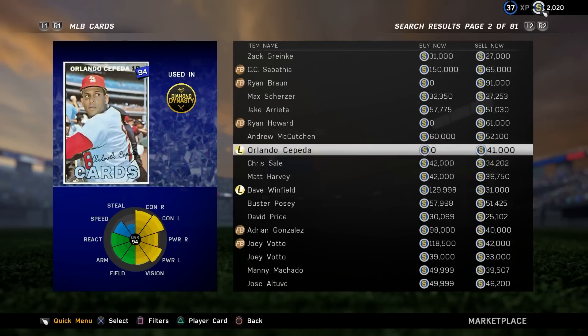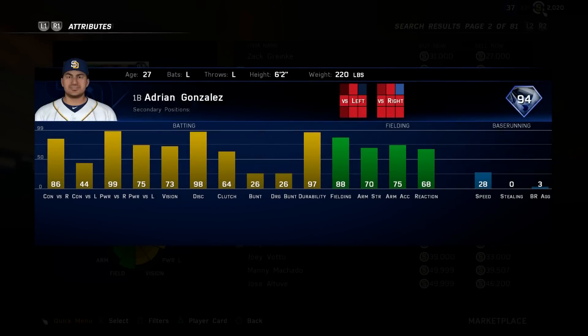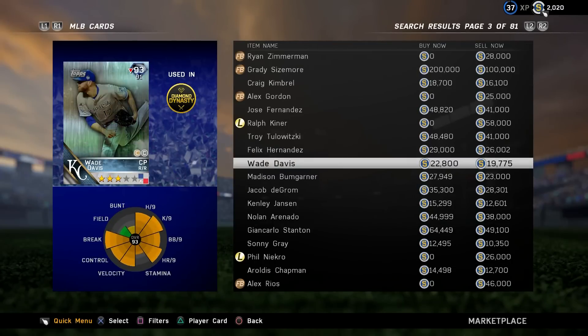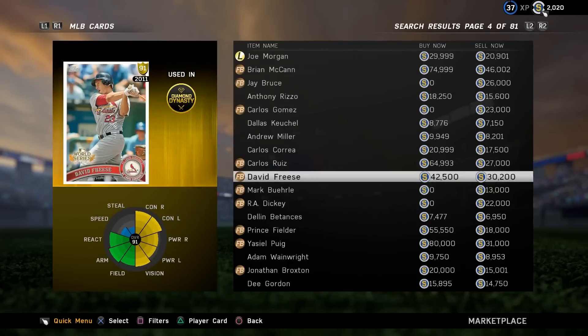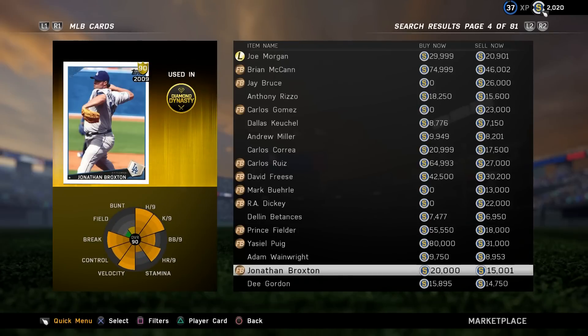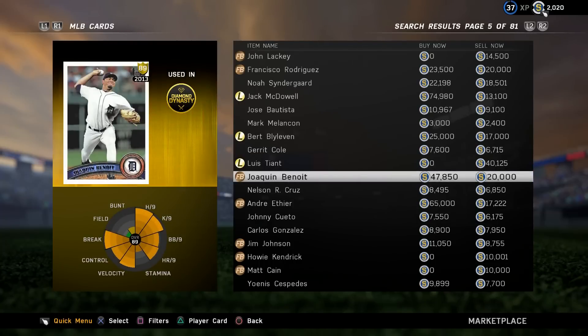There are a couple other new cards today. I think this Adrian Gonzalez might be new — I'm not sure, I can't remember seeing it. I don't have a comprehensive list in front of me, I apologize for that, but I just want to make a quick video to see some of these cards. I think this Carlos Ruiz is new, 91 gold, same with this Prince Fielder rookie edition 1990 going for about 50k stubs right now. There was a couple other good ones — this Joaquin Benoit might be one, a decent reliever.